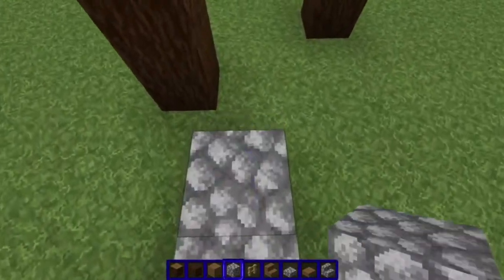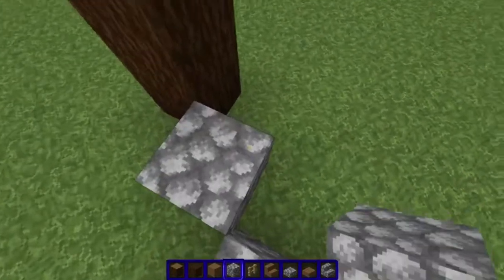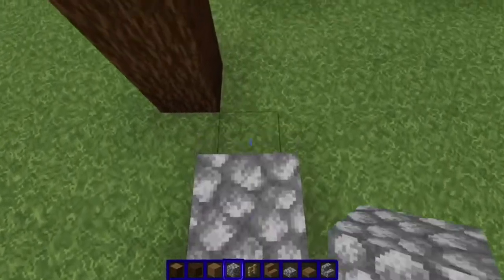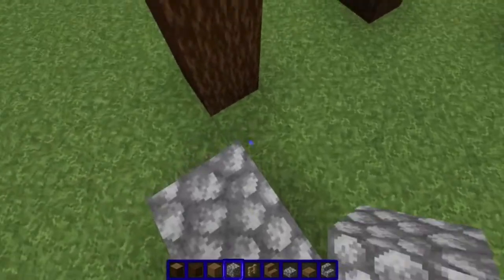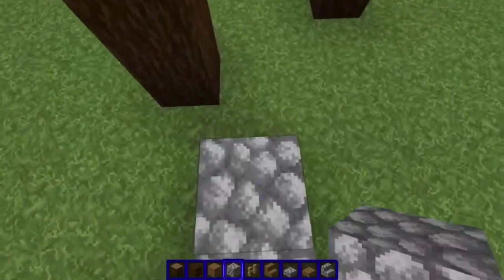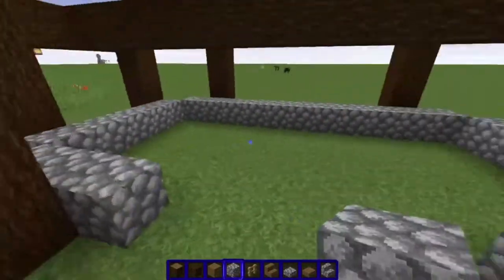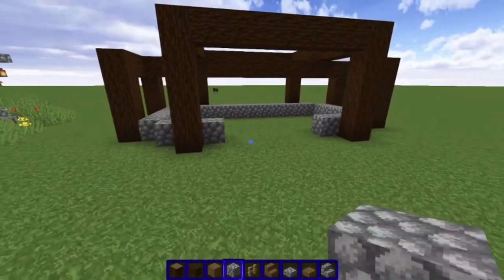And now we're going to lay the walls down. First, we're starting with cobble. Just follow this path around the inside corner of the squares. And round off the edges like that, so you're not like a complete square.